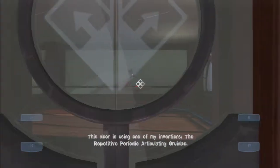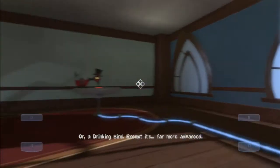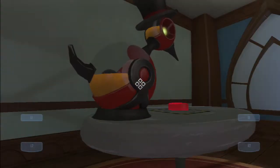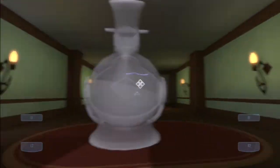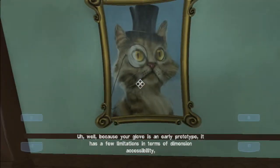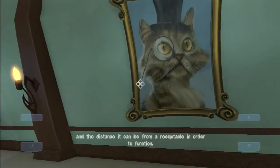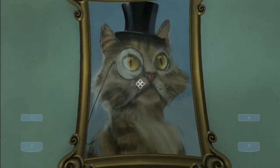What is that thing? I have no idea. This door is using one of my inventions — the Repetitive Periodic Articulating Gruey Day. Or, a drinking bird, except it's far more advanced. Looks like the water in it is so jiggly. Let's just put it over here to this button. Because your glove is an early prototype, it has a few limitations in terms of dimension accessibility and the distance it can be from a receptacle in order to function. You'll see what I mean eventually.